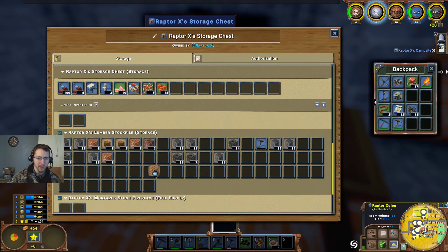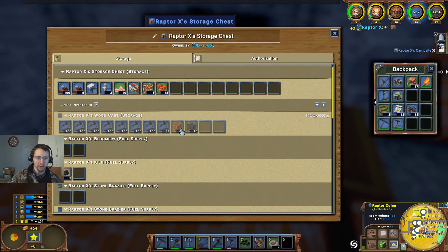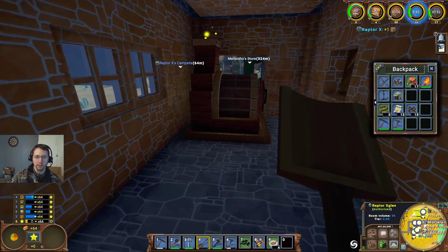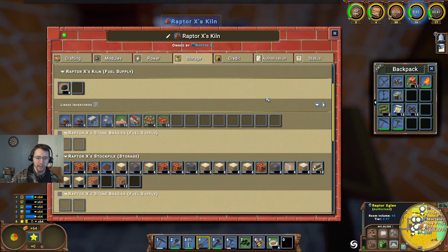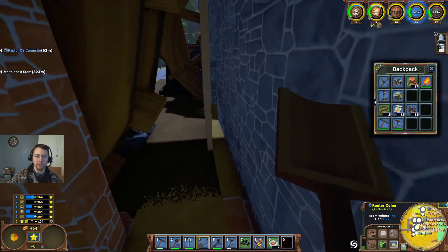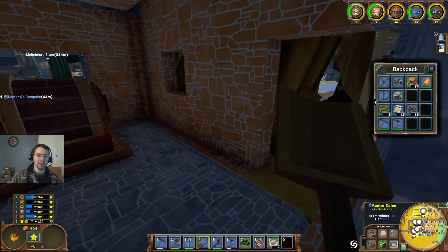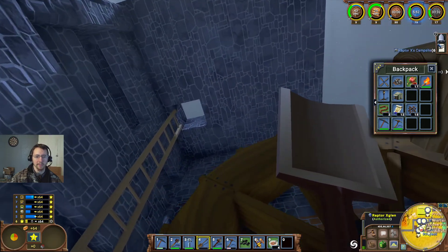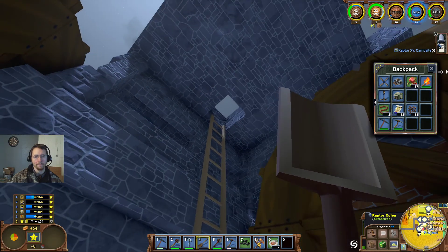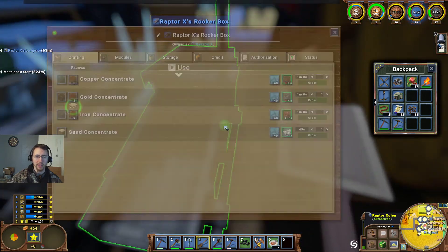Let's go ahead and take those from there and put them over there — take them from there to there. That should get those boards making. I really might need to move that ladder, or I suppose I could just move the door too, might be a little bit easier. Good, I've got sand making there out of my crusher.